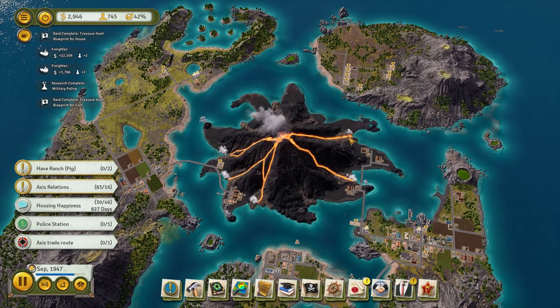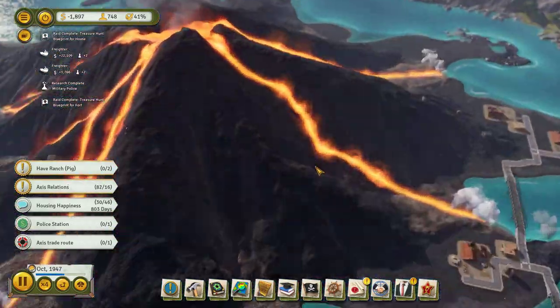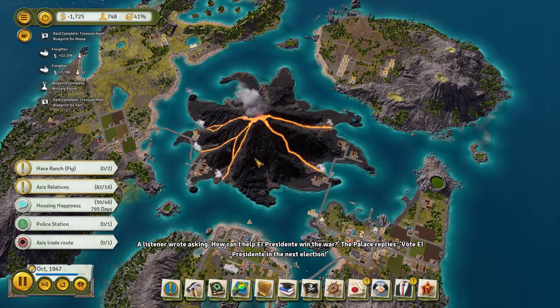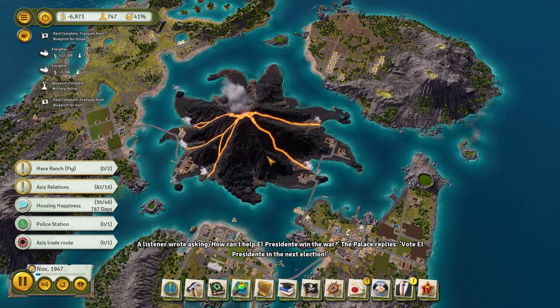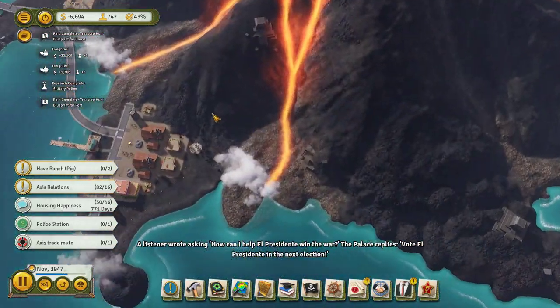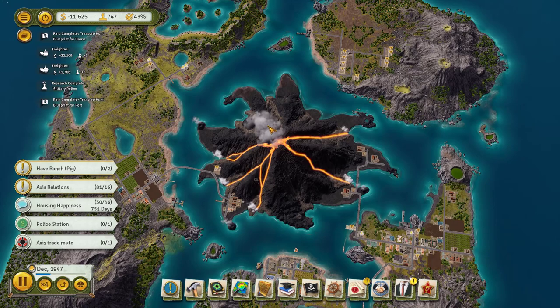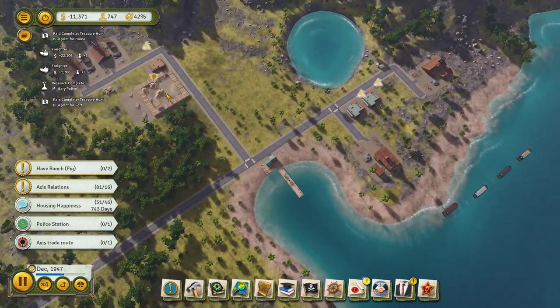Hey folks, Quilleteam here back with some more Tropico 6. We are playing the Axe of God Mission, where we have this giant volcano and lots and lots of gold mines, although the gold mines are fairly unstable with all the attacks that have happened. I'm not even sure if it's worth rebuilding the gold mines, especially since we don't have a jewelry shop because it's not available right now.